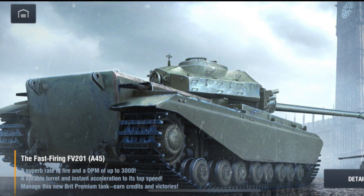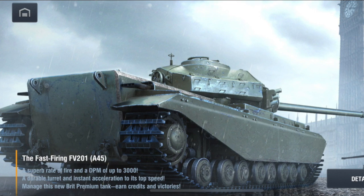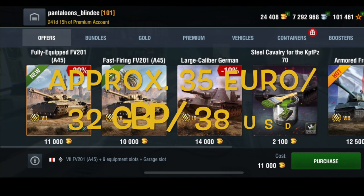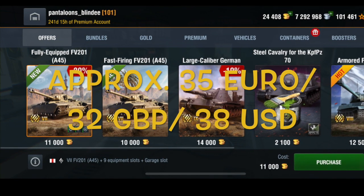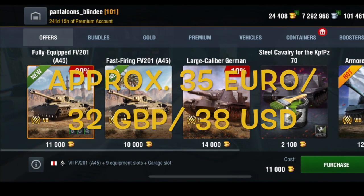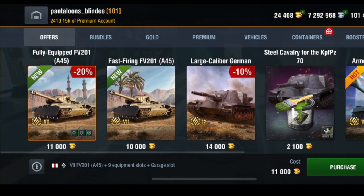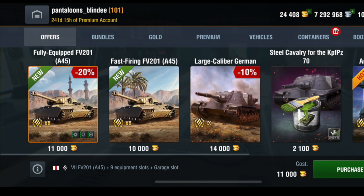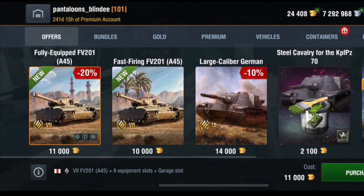A45 sounds like something you get when you're unemployed, isn't it. Anyways, that's what opens up when you open the game — this arse sticking in your face, like Jennifer Lopez or something. Here it is, now for sale. As you can see it's 11,000 gold with all the slots open, about 35 euros, or about 32 euros without all the slots open — why you'd want that I don't know, because it costs a shitload of credits. But anyway, there it is, 11,000 in all its glory.